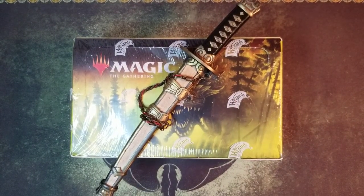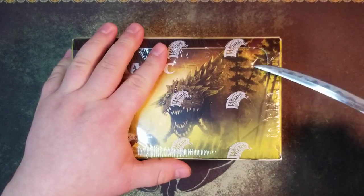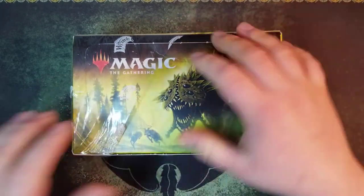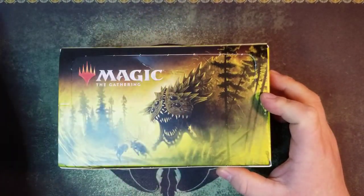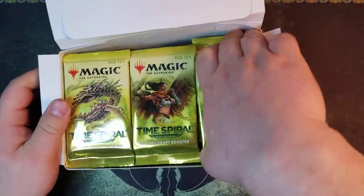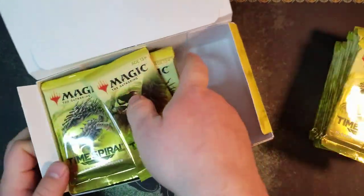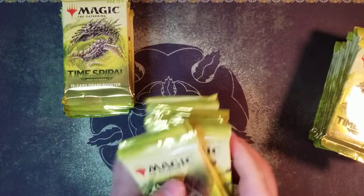What's going on guys, it's the Fish, and we've got our second Time Spiral Remastered booster box. We are trying to get Sliver Legion and some of these other cool things - Thoughtseize maybe would be cool. Our second box we did okay, we got a Field of Ruin and some other good things for our first box, and we're hoping to get some good stuff now.